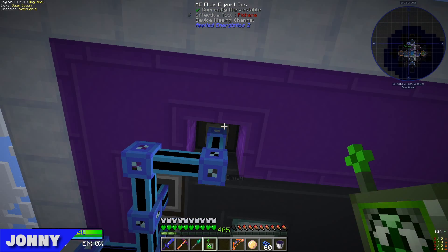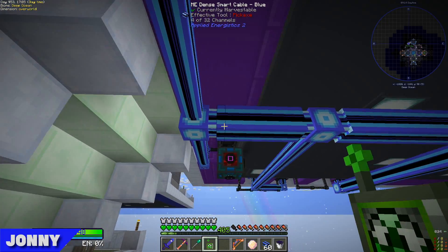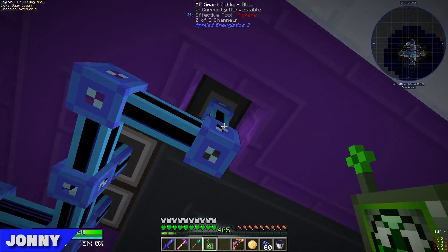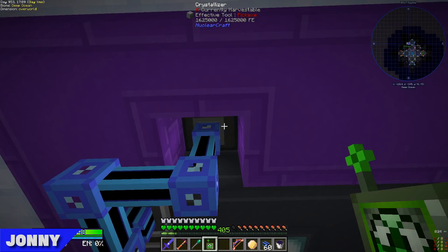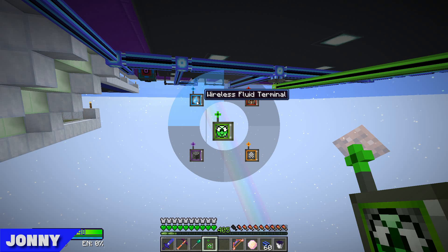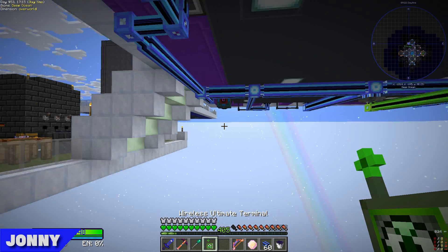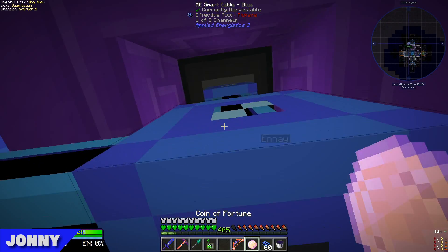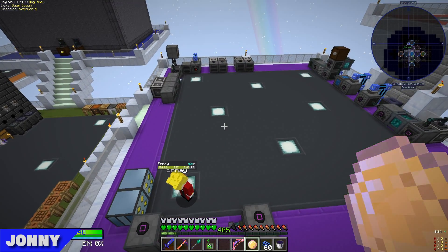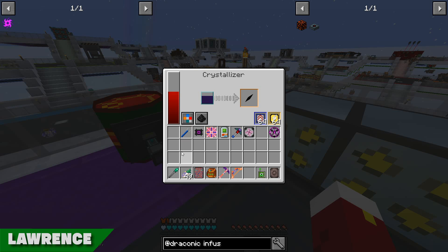It looks like it's hooked up to Applied Energistics, but it's missing a channel. Oh — it's just being slow, we were just premature. I've grabbed a bucket and going into the wireless terminal, we have the buckets there because we've got a fluid storage bus. I should be able to put this in the export bus. I'll put in some upgrades as well. Oh wow, it's just draining — just draining power.